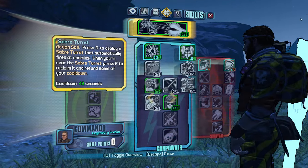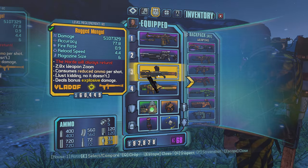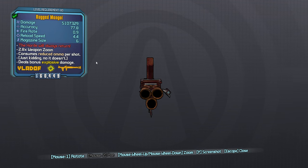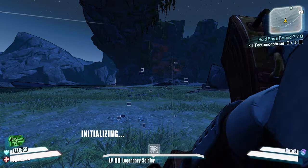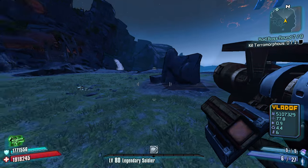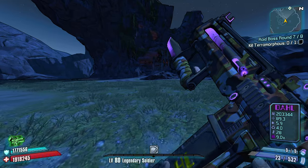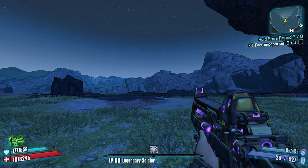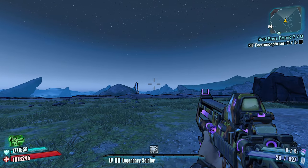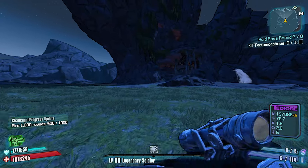This launcher - let me go ahead and inspect it. It says consumes reduced ammo per shot - just kidding, no it doesn't. It does consume two ammo per shot, which is crazy. But Vladoffs in general consume less - I think they consume 50% less or something like that. Well, you can't really be slagged all that much, so...